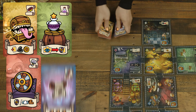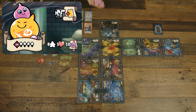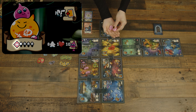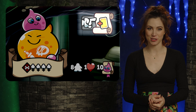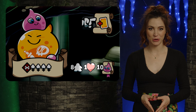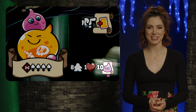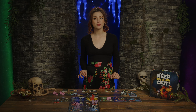Then create a supply of tokens and set them within reach. Next, it's time for clan selection. Beginning with the youngest player and proceeding clockwise, each player chooses a clan and takes the matching clan card, tactic cards, and monsters. They shuffle their tactic cards together into a face-down tactic deck, then draw five cards to form their starting personal hand. The player who has the least monsters in their clan also takes the active player token and will take the first turn in gameplay.